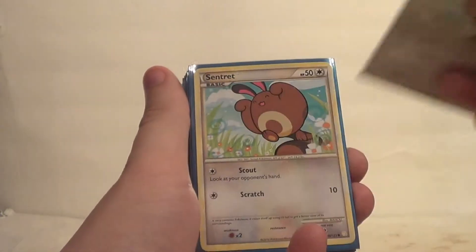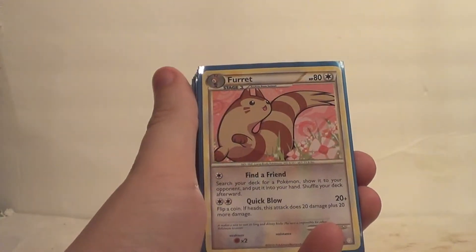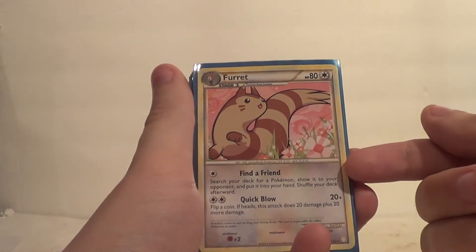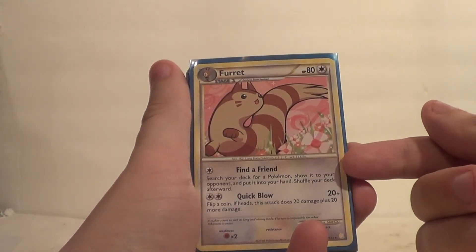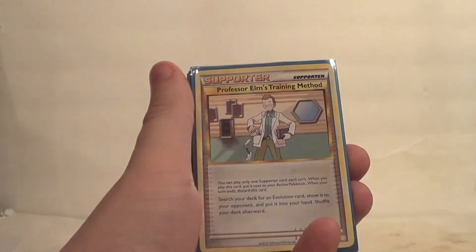We also had a few of this Sentret — it would just kind of let you look at your opponent's hand. That one's the reverse. And then we also had this Furret. Find a Friend is mostly what it was in here for: search your deck for a Pokemon, show it to your opponent, put it in your hand, and shuffle your deck afterwards. A couple of those.